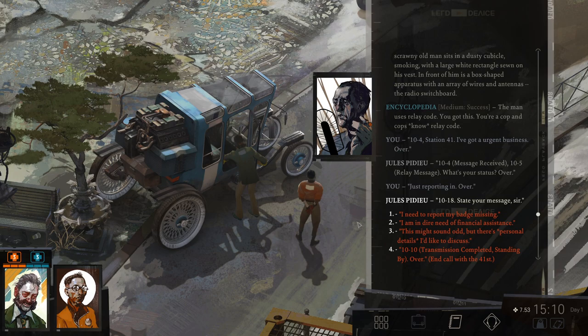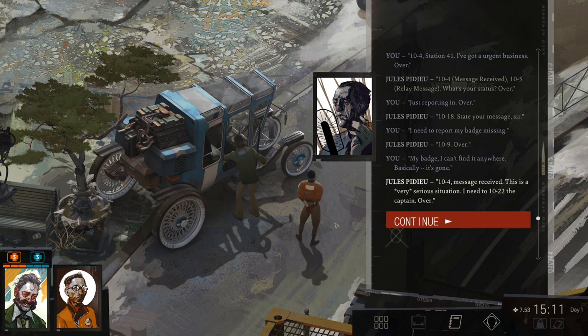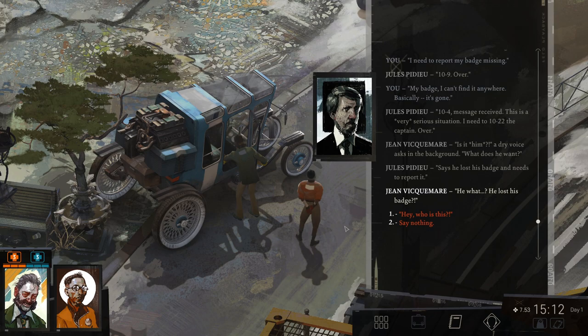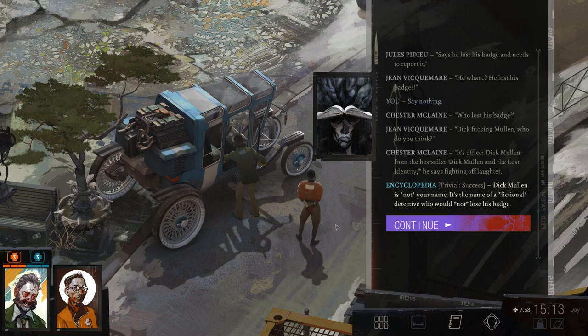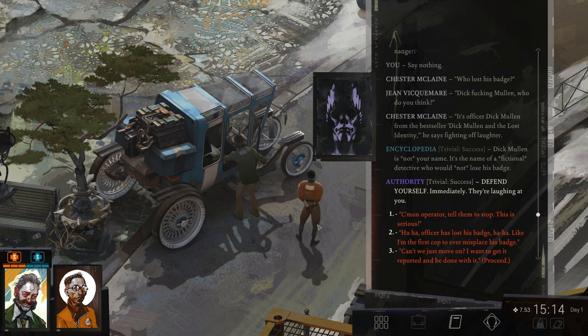'Just reporting in. Over.' '10-18, state your message, sir.' 'I need to report my badge missing.' '10-9, over.' 'My badge. I can't find it anywhere. Basically, it's gone.' '10-4, message received. This is a very serious situation. I need to 10-22 the captain. Over.' In the background: 'What does he want?' 'Says he lost his badge and needs to report it.' 'He what? He lost his badge?' Dick Mullen lost his badge — who do you think? It's Officer Dick Mullen from the bestseller Dick Mullen and the Lost Identity. Dick Mullen is not your name — it's the name of a fictional detective who would not lose his badge.